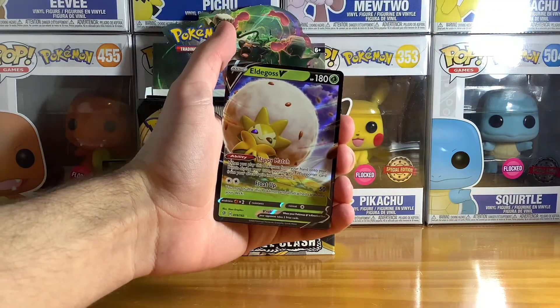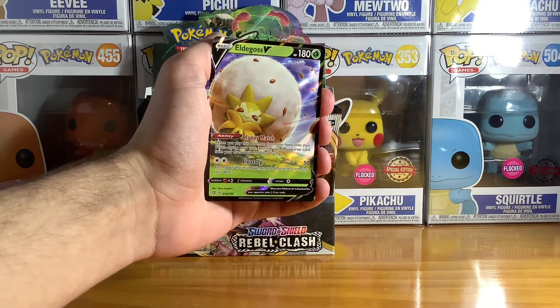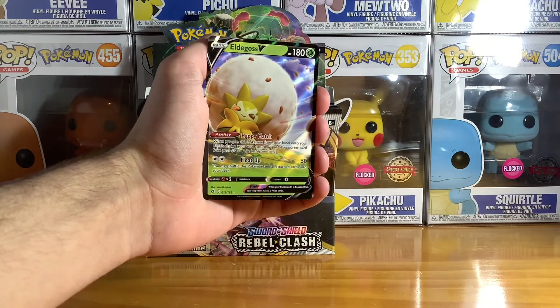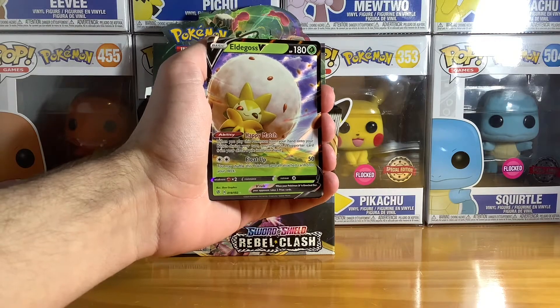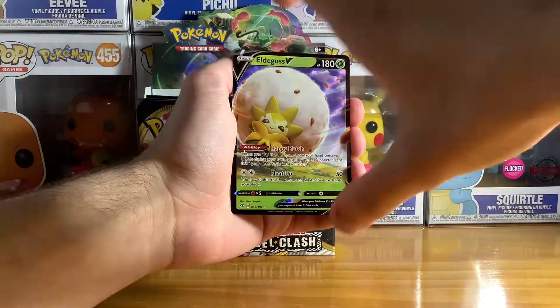Zarude holo — haven't gotten him as a holo yet, that's really cool! And Metagross V — no way, haven't gotten that one before. I've nearly completed the grass set, that's really cool. Pretty lucky too.